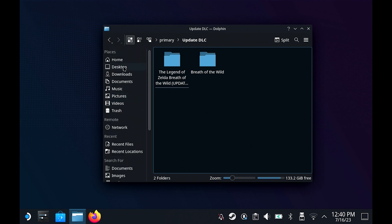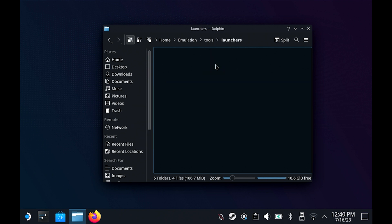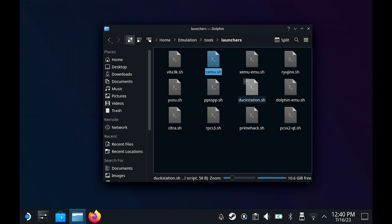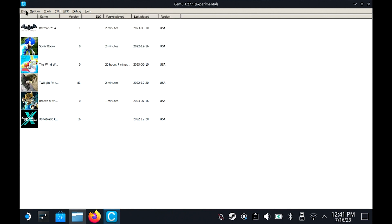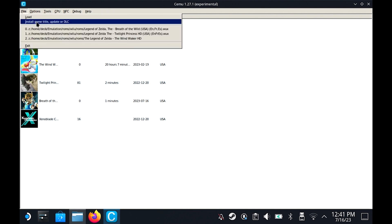Now I'll go back to Home, Emulation, Tools, Launchers, and execute Cemu again. Once it opens, to install the update and DLC you go to File, then 'Install Game Title Update or DLC,' and click that.